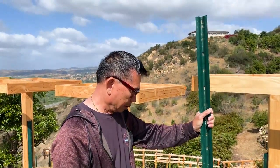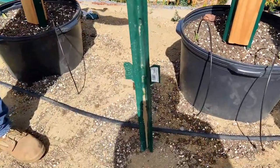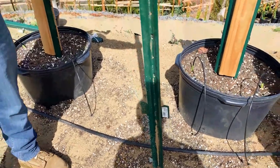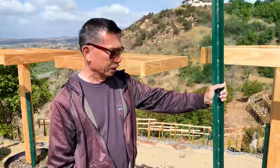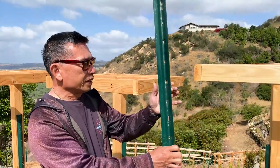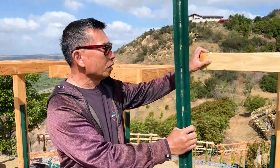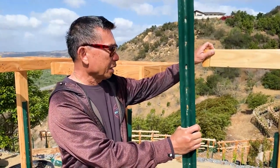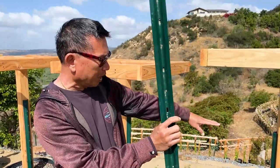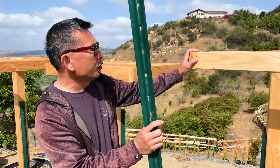Before leveling, you find the spot and use a post pounder to anchor it to the ground. It goes in about 18 to 20 inches depending on the soil — if it's soft, go deeper. The material I use is a U-post, two-by-four-by-eight and four-by-four-by-eight. The four-by-four-by-eight you divide in half so it's four feet.